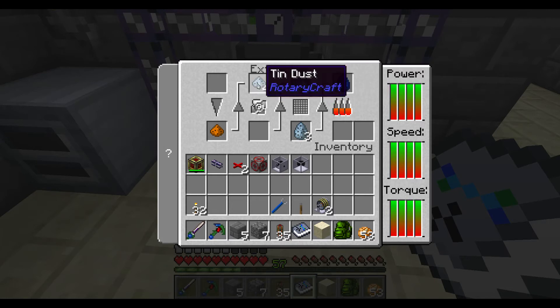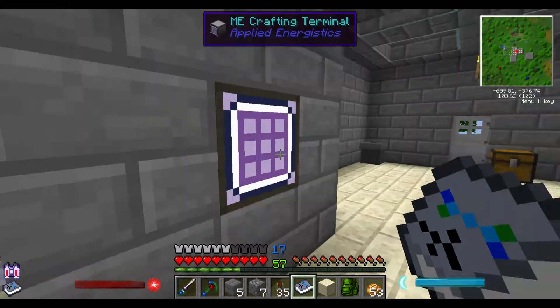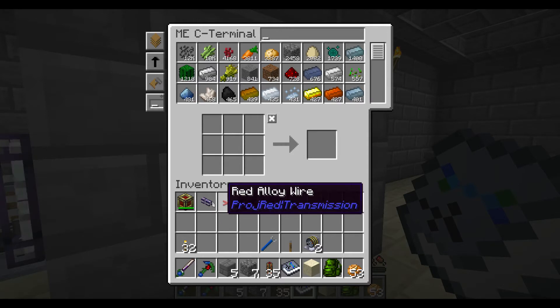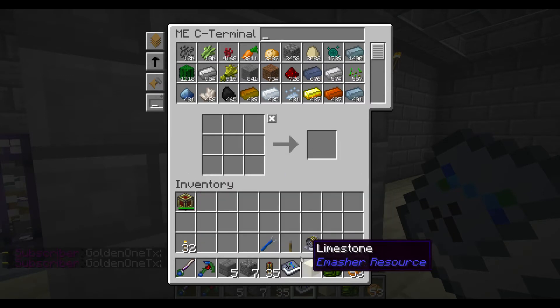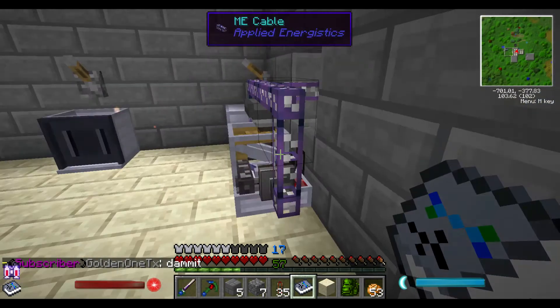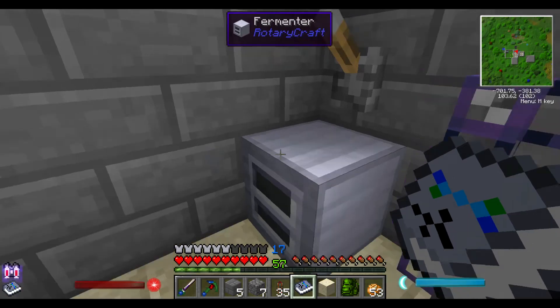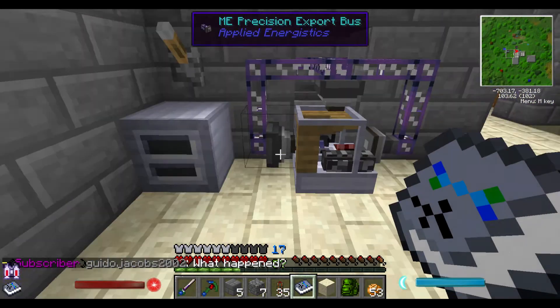You can see that there was a little bit of a backup of ores that weren't getting processed. The nice thing is, now we're kind of converting our whole system so that our whole base is basically going to run off of redstone flux, which is a lot easier to generate. Then I can convert that redstone flux into Rotary Craft power where it's needed.